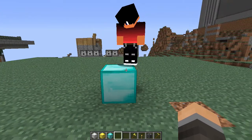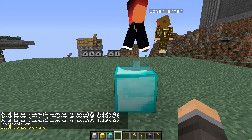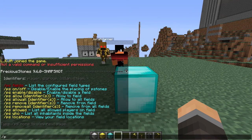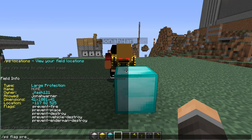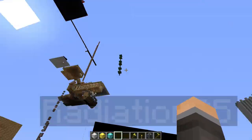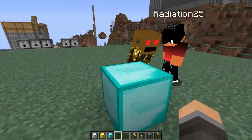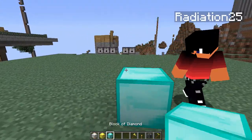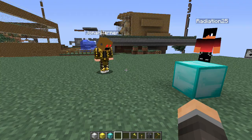There are a couple of other things you can do, like slash PS flag — there's a lot of different stuff you can do. Like PS info, and you can do PS flag prevent-place, and a bunch of other flags. It also shows you the dimensions of your protection. It protects a thousand blocks up and down, so the large protection covers forty by forty blocks and the entire vertical area, so you don't have to worry about height. Same goes for the iron block and gold block.